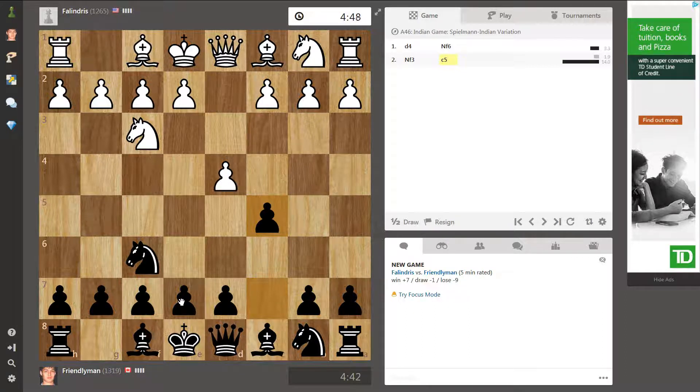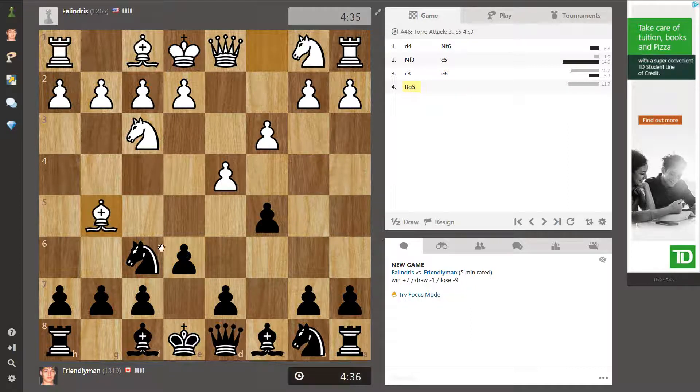He's taking some time. He probably has never seen this opening before. Keep on developing. He attacks my knight, I kick him away. The best move is for him to take the knight, and then I take back with the queen. But I think he's kind of a new player, so he's going to move his bishop back. So typical.